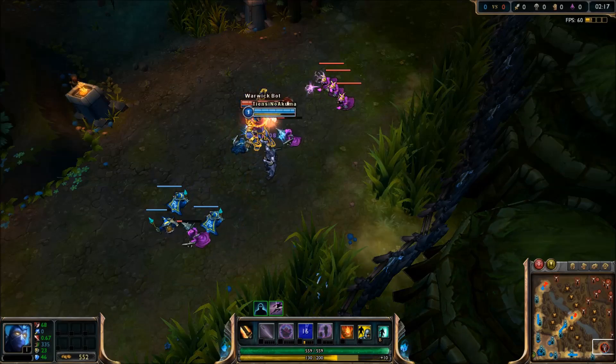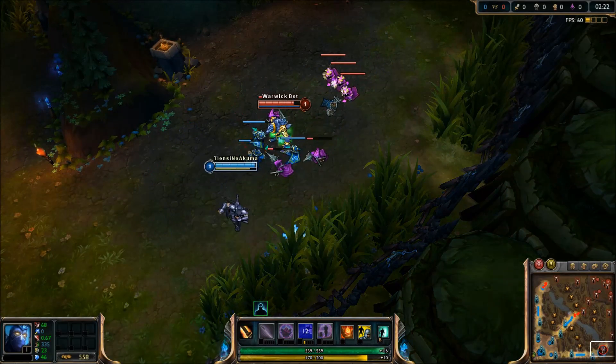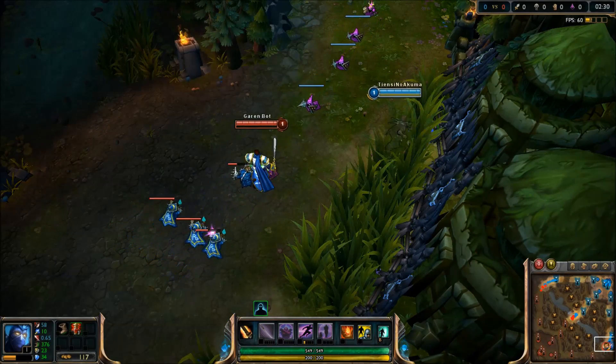Flashing during Shen's taunt. You can use flash during Shen's taunt, and this opens up a lot of possibilities. Obviously, it extends the range of your taunt, but at the same time, you can be a lot more accurate.